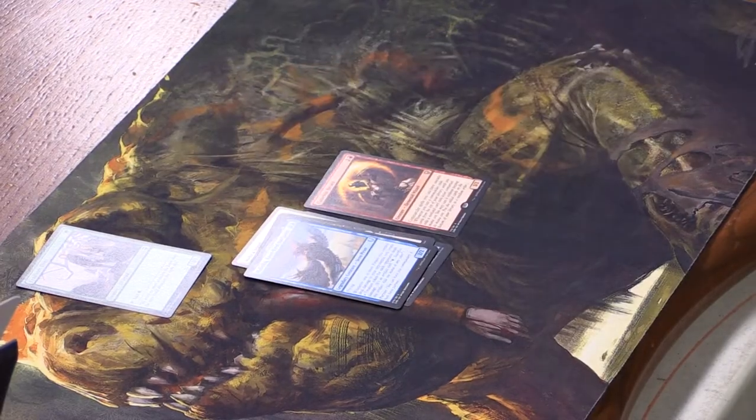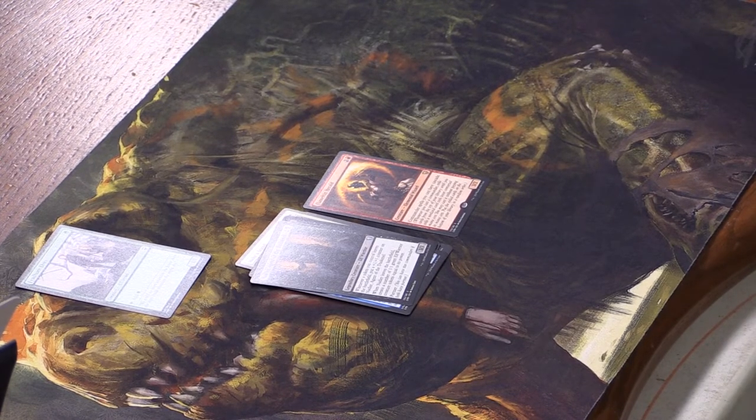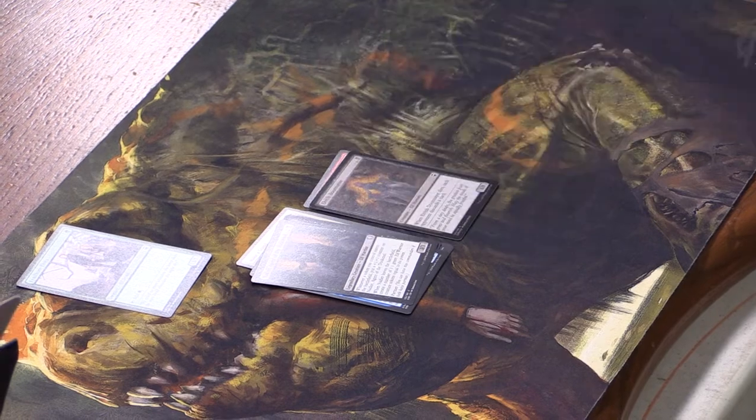We have Malcolm, Keen-Eyed Navigator, Nadir, Ancient of the Dust, and then a foil Elvish Doomsayer — when it dies, each opponent discards. They really went all out for elves in black, making it a dark elf theme — all about discard or dealing damage to opponents. I love it because you want more than one color running elves. I want black-green elves because I love Golgari.